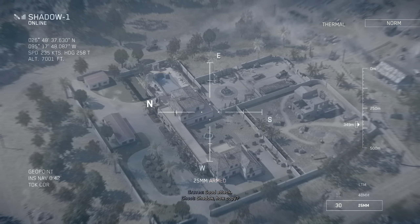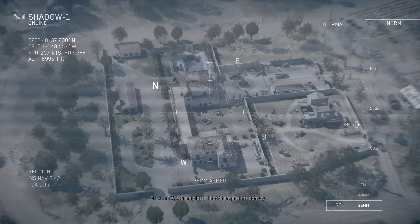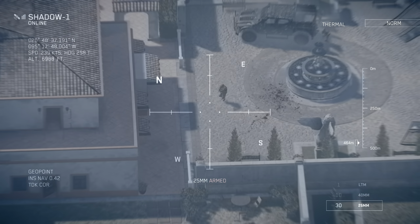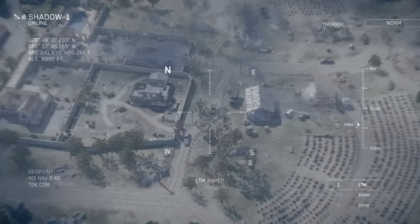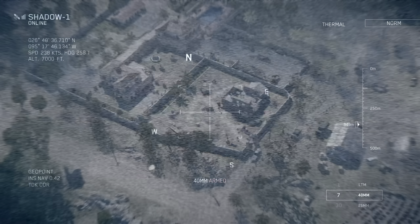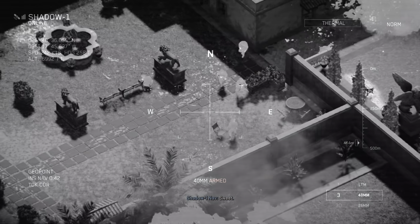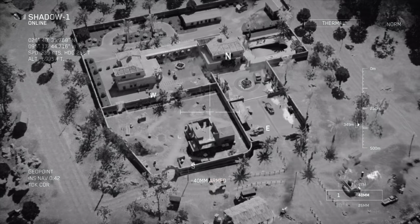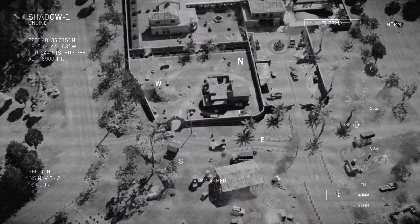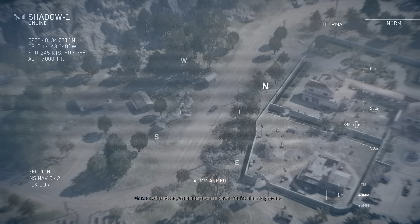Good attack. Solid copy. All shadows, Mex army is considered hostile at this time. TV, you are cleared hot to engage the convoy. Browns away. No movement in the area. All stations, visible targets are down. You're clear to proceed.